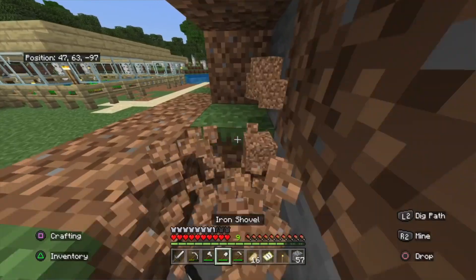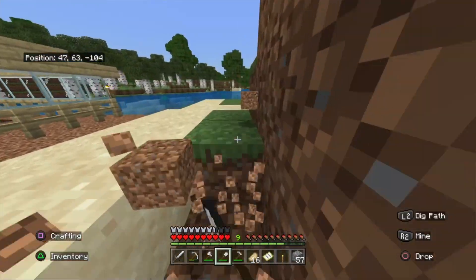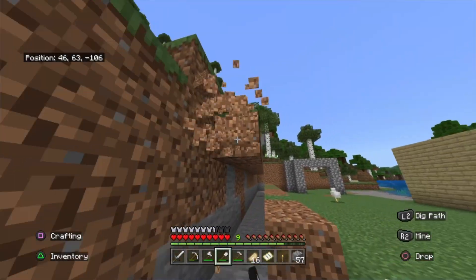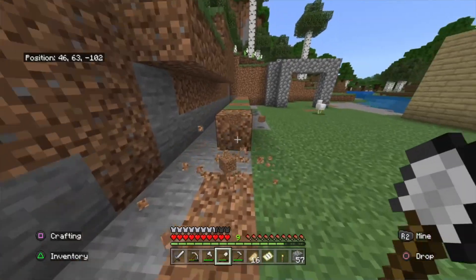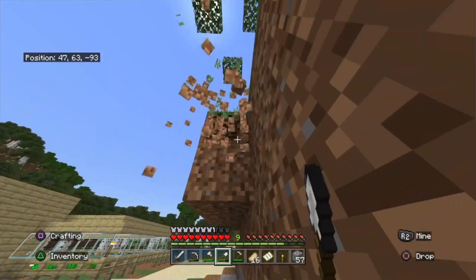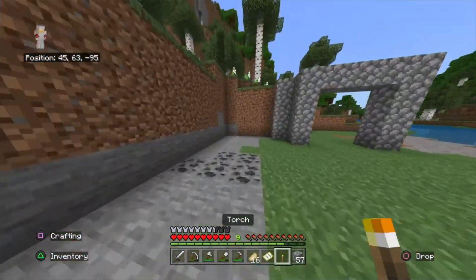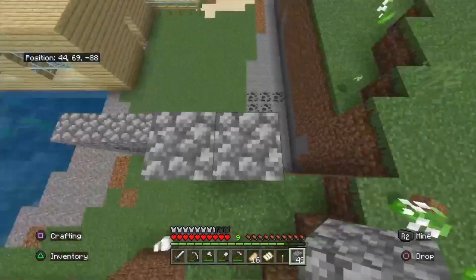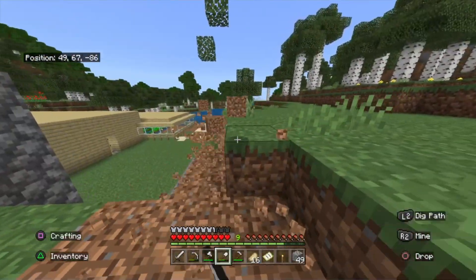There we go, nice and easy. So I'm mining all of this away, so that way anyone walking around — any mobs — because mobs can only jump up one block. So all I really have to do is just make sure the walls are at least two blocks high.